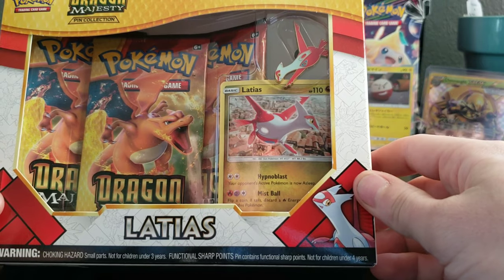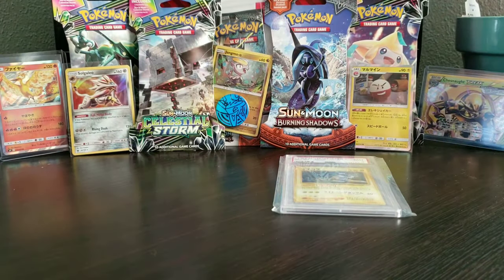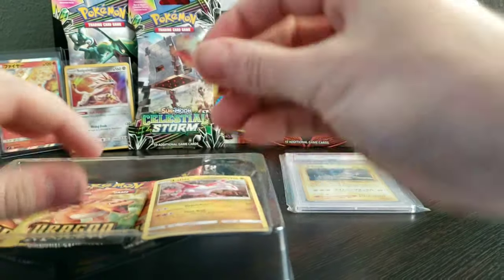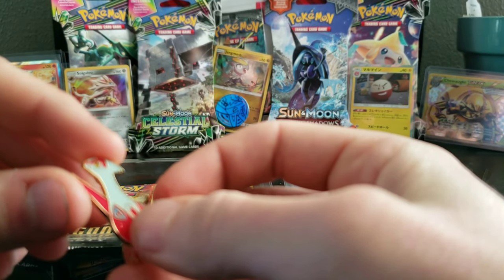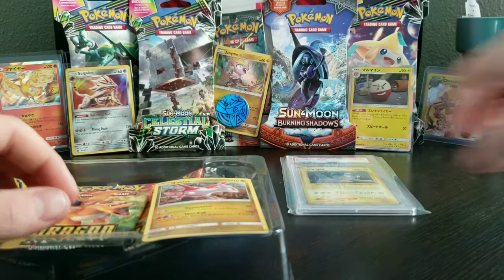Let's go ahead and start getting into this Dragon Majesty Pin Collection Box. Now that we got it open, let's go ahead and check out this pin we got right here. I wonder if that's because his brother is blue — I wonder if the blue one has a red one on it. I might have to check that out.